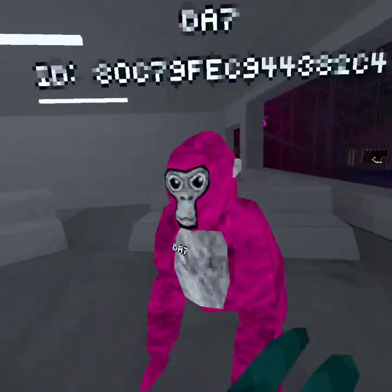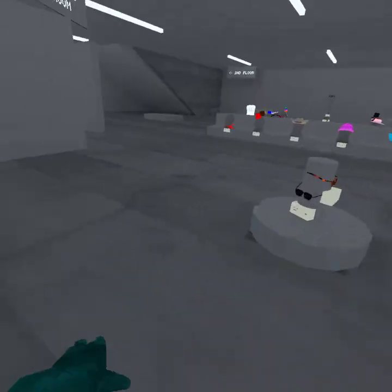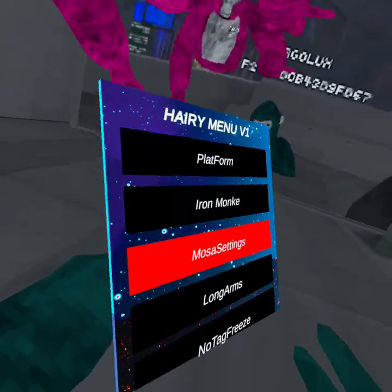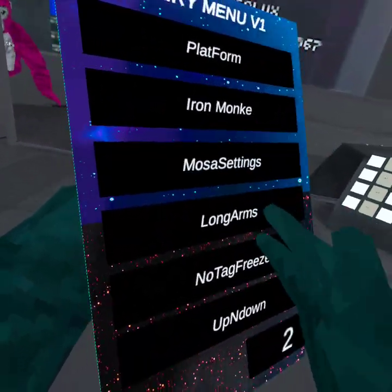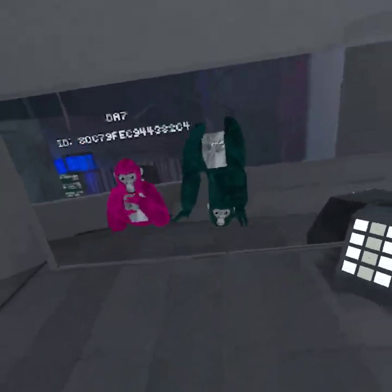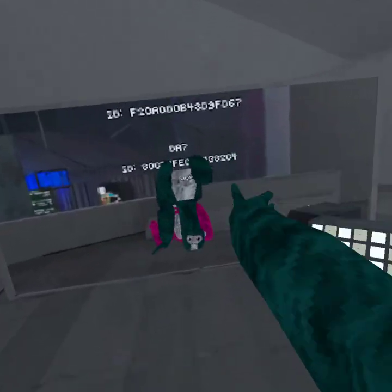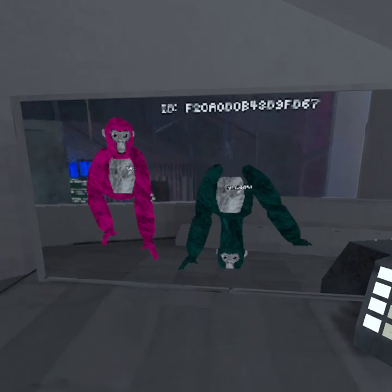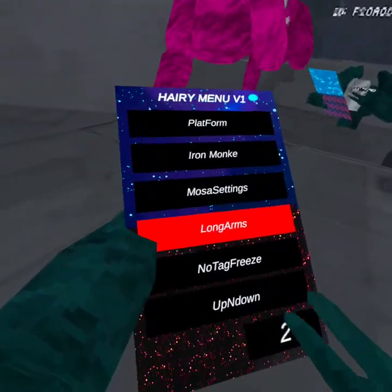The other mod is Mosa settings — makes you super fast. Basically, if you want to do an epic montage. Then we have long arms, which I'm gonna be using for the rest of the video. It's bugged out — it makes your head weird. You probably don't want to do that.